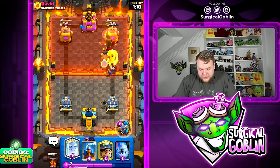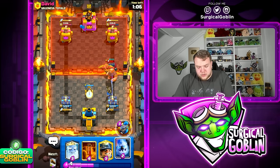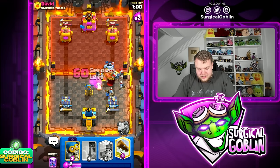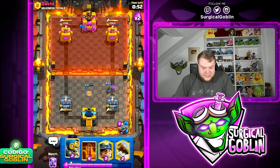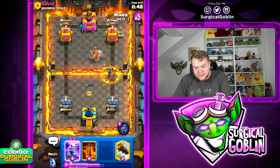Bomber up high for good damage, Tesla on defense, then Ice Column to tank for the Phoenix and Skeleton King while the Little Prince, Tesla, and Dagger Duchess get a lot of value. We don't even need to drop anything extra — it doesn't even revive. That's a clean defense.